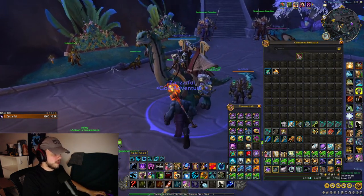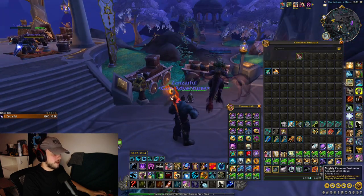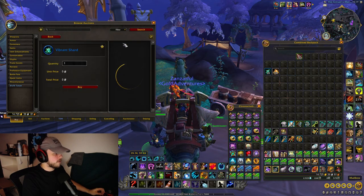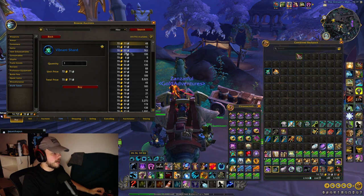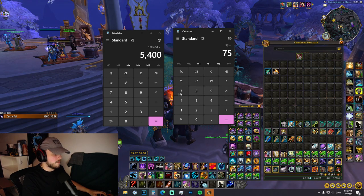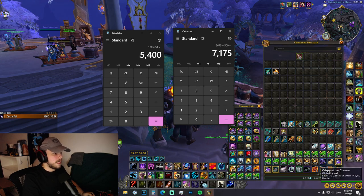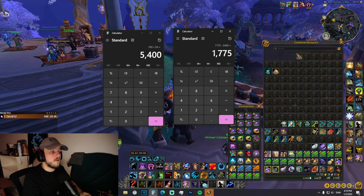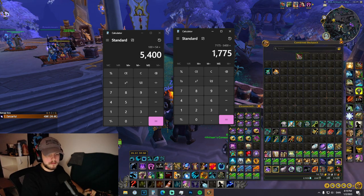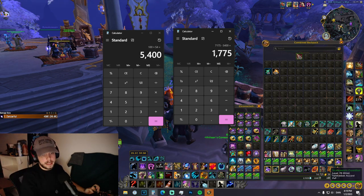The vibrant shards are going for about 78 gold, and after the auction house cut we'll say about 75 gold each. So 75 times 89 vibrant shards plus 500 gold for the chromatic dust. That gives us a total revenue that, with auction house cuts considered, results in a profit of about 1,775 gold on our 5,400 gold spend — which is roughly 20 to 25% profit.